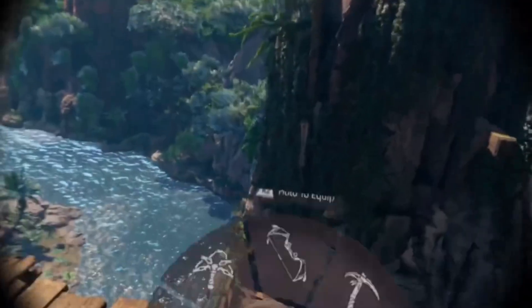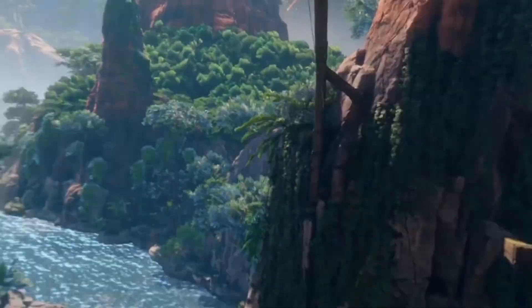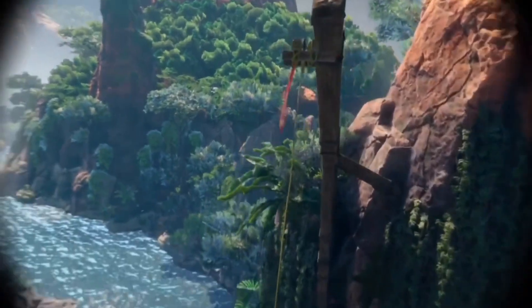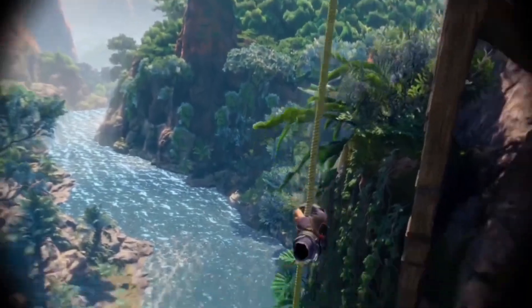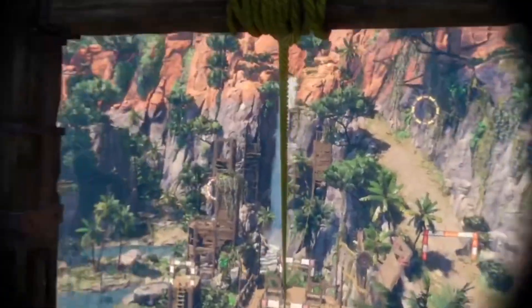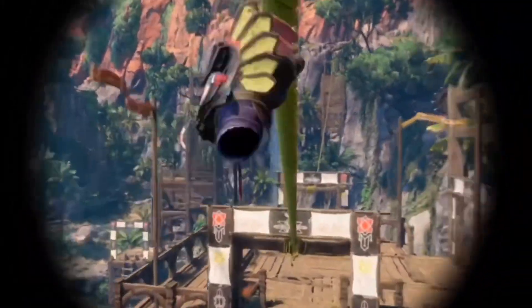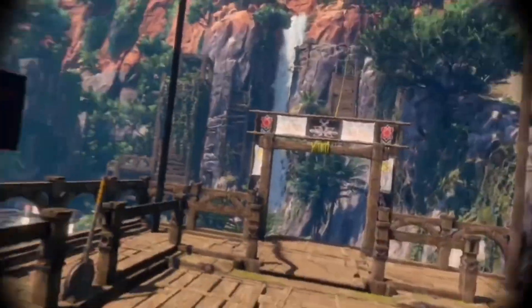Going through one more gate here, select the grapple hook again, throw it, but do not jump right away — you will die. Wait a couple seconds, then jump. Grab the rope, let go, and then grab it again towards the bottom. Scurry along, and then go down the final rope. Climb down with both hands real quick, and you should be able to beat Aloy's time.